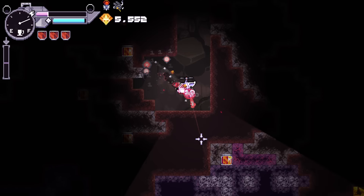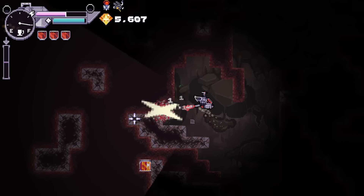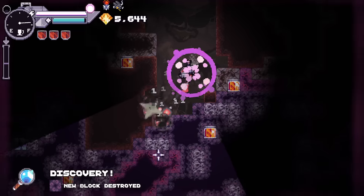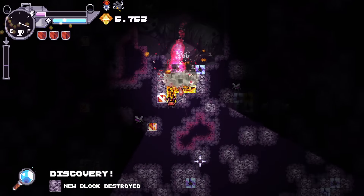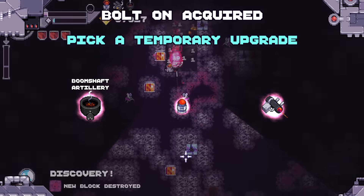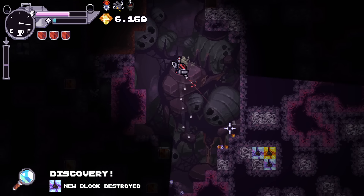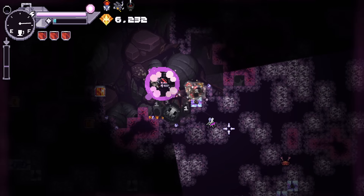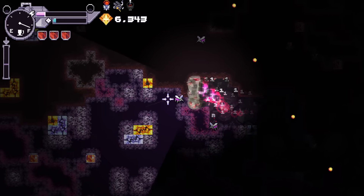There's an enemy. We about to enter hell? New biome. So we can also blast them - launch explosive projectiles at a distance. I feel like I just entered a biome I wasn't supposed to in Terraria. Am I taking damage down here?